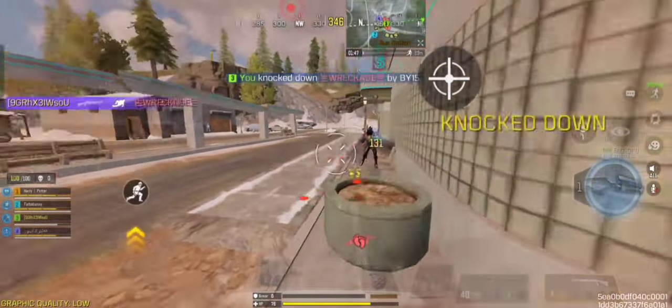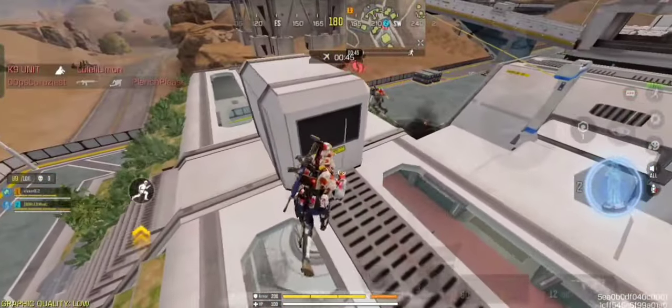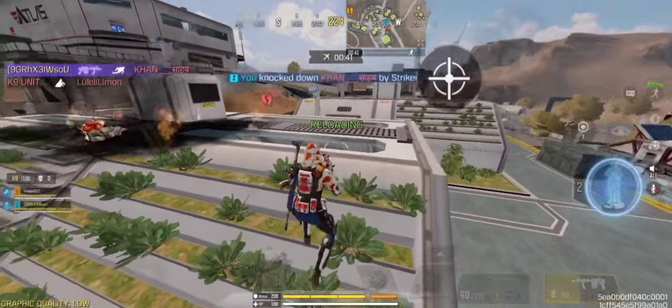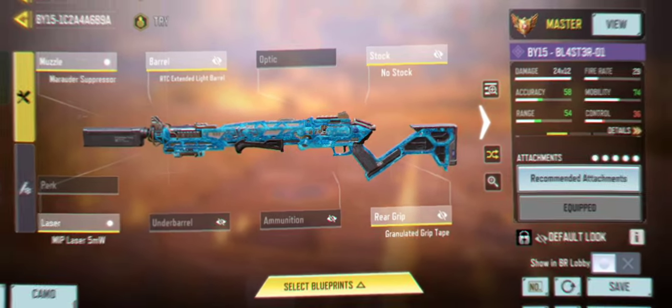As for the BY-15, it has the fastest fire rate and the best hip-fire accuracy with good damage output, making it perfect for skilled players. Anyways, here is the best build for BY-15 and Striker in Battle Royale.